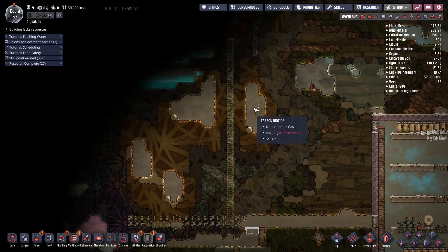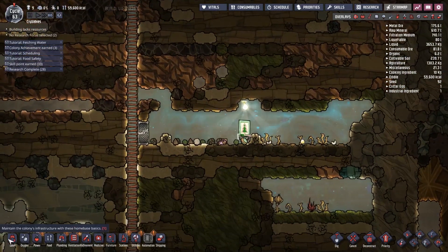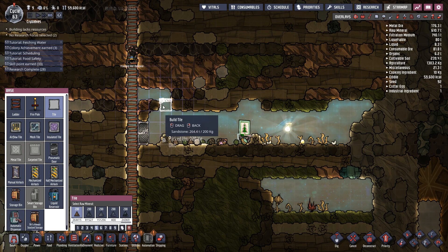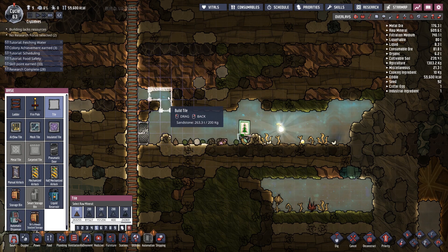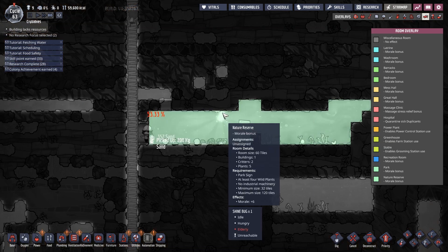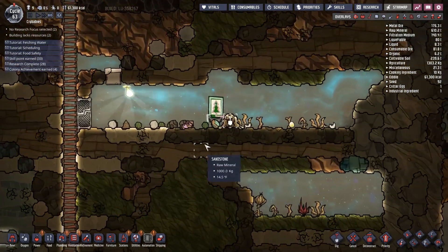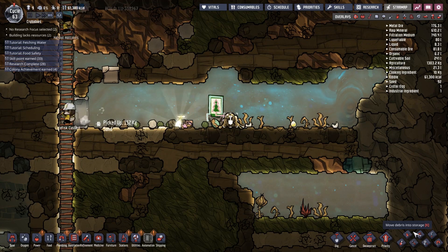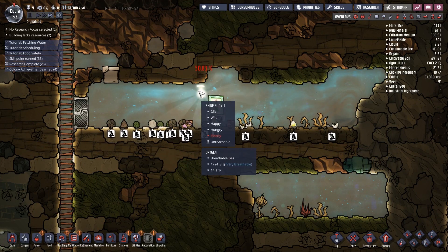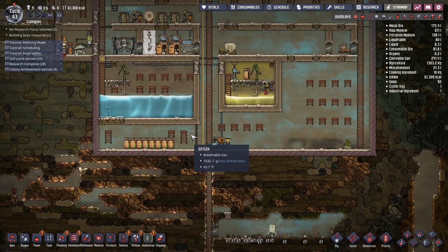Has nobody ever gone out here? So now we've got a nature reserve — as shitty as it kind of is. Oh, it's an elderly shine bug — they die of old age. Good to know.